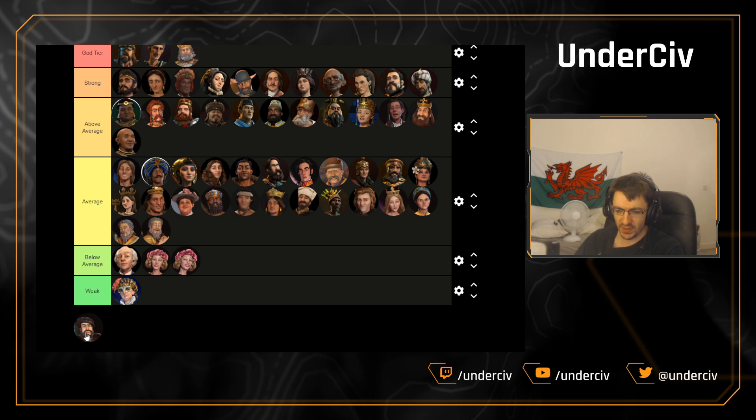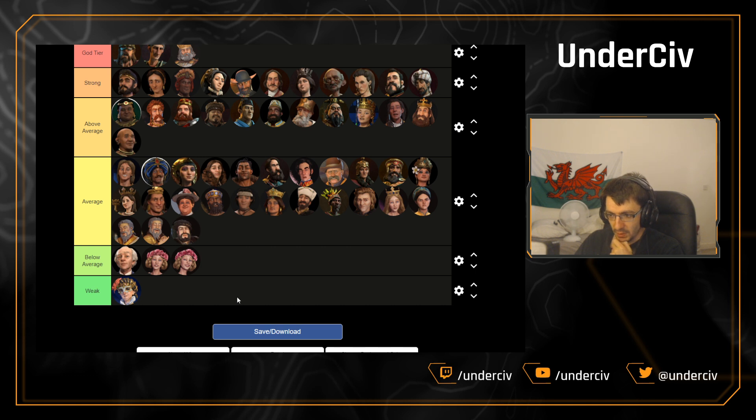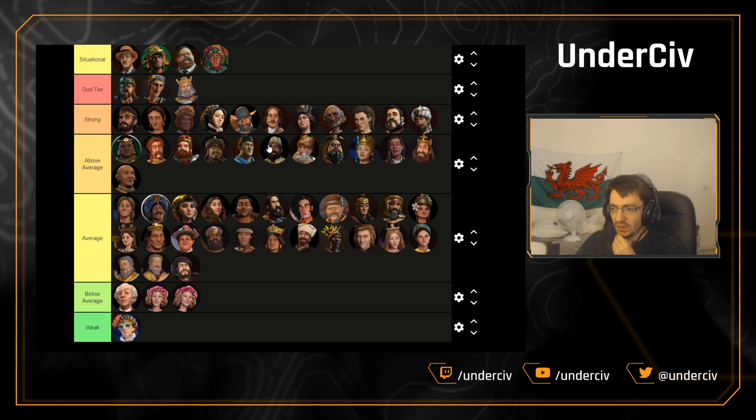I'm probably going to get a lot of stick for this one because people really do think Portugal is very, very good. But I'm going to stick it as average — it's got no cheap harbors, the unique unit the caravel doesn't have any combat strength bonus over its counterparts. That to me is what makes it an average civ. They're very vulnerable to other ocean civs like Victoria or Norway or Dido — multiple stages of vulnerability, and the only thing they can really do is buy stuff with gold. I think they're an average civ.